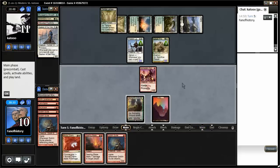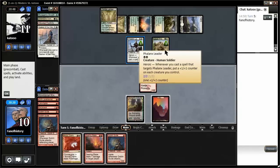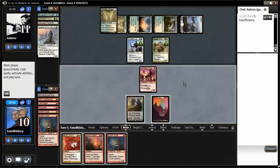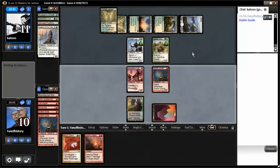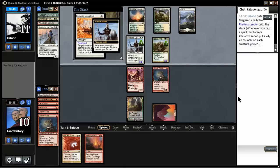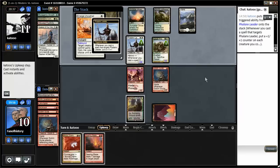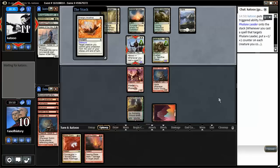Now I just need some way of getting Searing Blaze into effect. This guy is a 3/3 — how did that happen? Oh! Plus one/plus one for each creature you control — ah, that was the way it worked. So I really really need to kill Phalanx Leader, but I can't. I am definitely going to bring in my paths. Uh oh. I think Goblin Guide is going to do some serious blocking here.